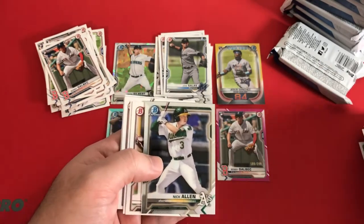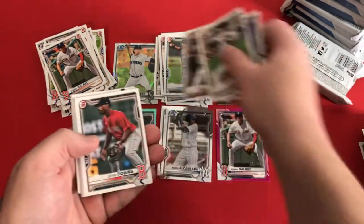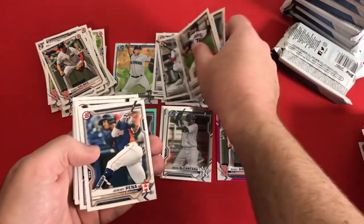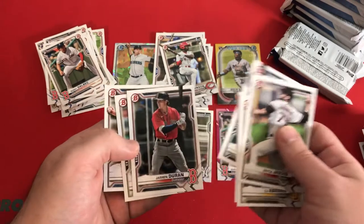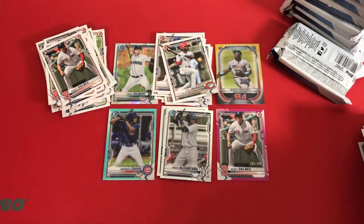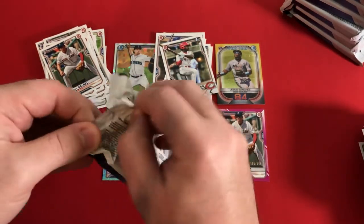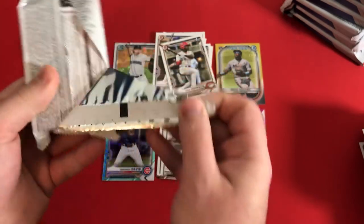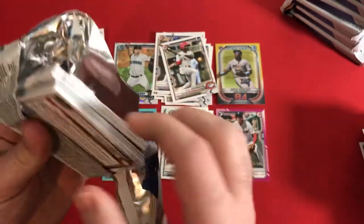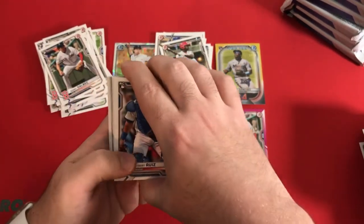Bryce Jarvis, CJ Abrams, Maximo Acosta, Jeter Downs, Ivan Johnson first papers, Jeremy Pena, Kalenic, Duran, Gore. So we are one pack away from being halfway done and we still do not have an auto out of here. I'm getting a tad worried — I know it's probably way too early, but I'm getting like a tad worried maybe.